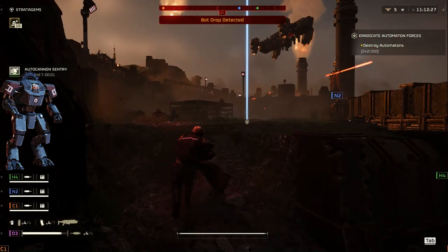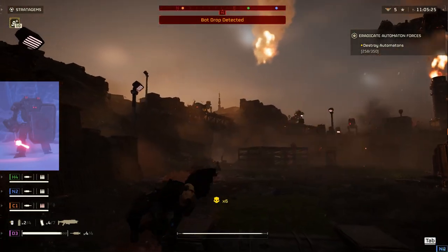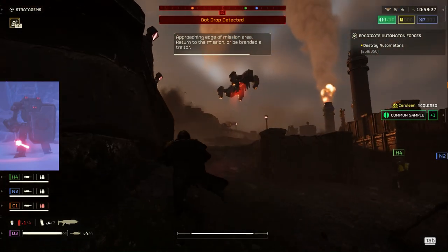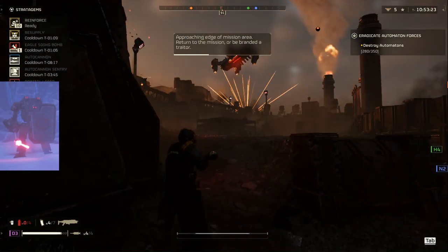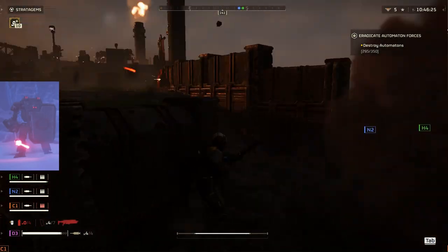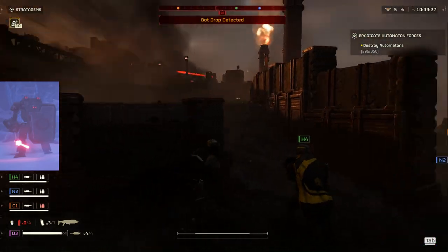The Heavy Devastator is a larger version of the Devastator Automaton, boasting even more armor. It takes a significant amount of damage to bring down a Heavy Devastator, and it poses a serious threat to anything that gets too close. The only way to destroy a Heavy Devastator is through a barrage of bullets. Players must deal with them swiftly as they can quickly overwhelm the battlefield. Throwing grenades into an approaching crowd can thin their numbers and make them more manageable, but gunfire remains the most effective option.